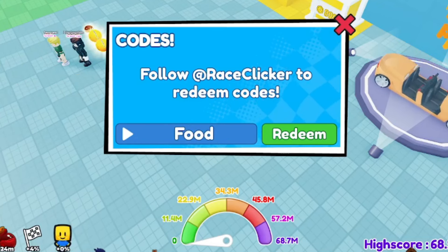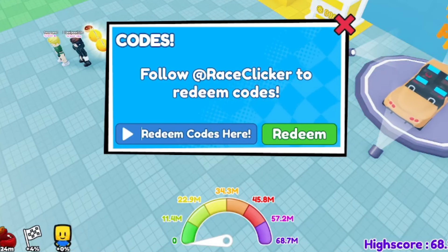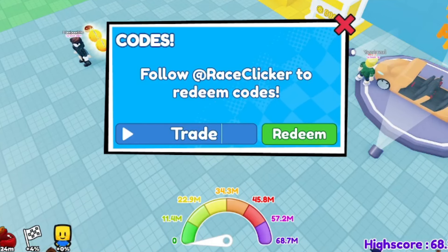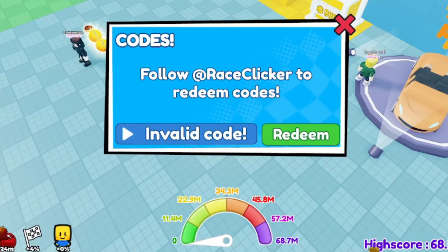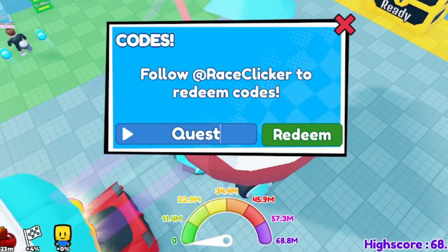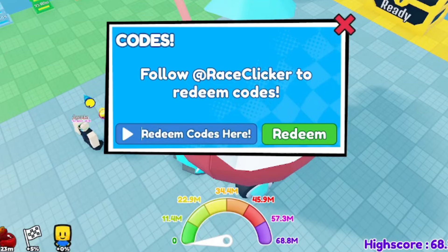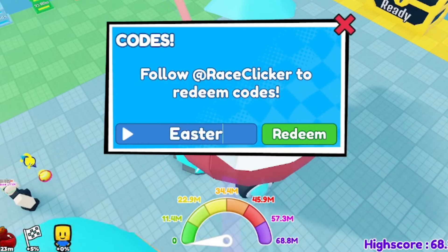Let me go back and test these codes to make sure they're active. Code 'Food' has been deactivated. Testing 'Emoji' — still active, that one works. Testing 'Trade' — deactivated. Testing 'Mine' — deactivated. Testing 'Quest' — deactivated. Testing 'Wild West' — deactivated as well. It looks like they've been deactivating a lot of codes.